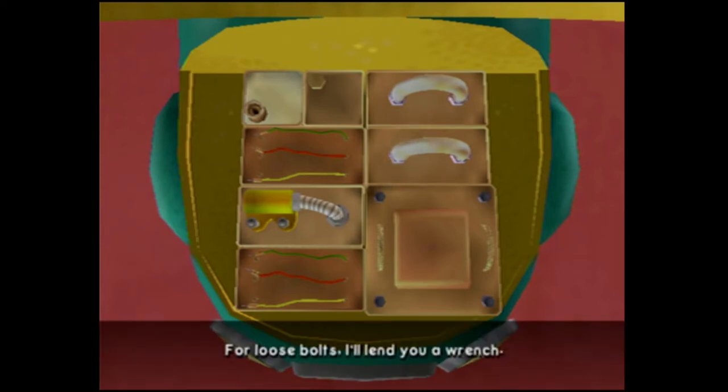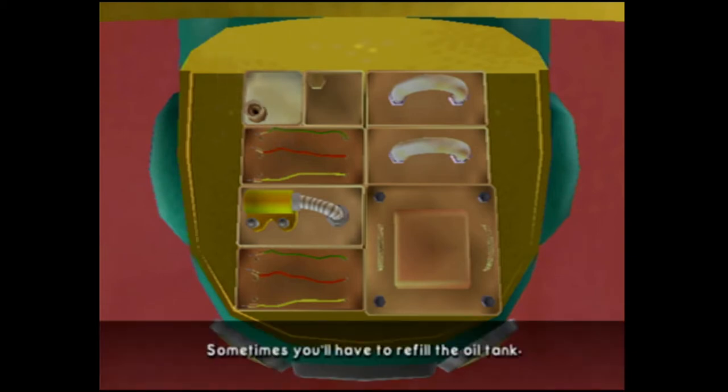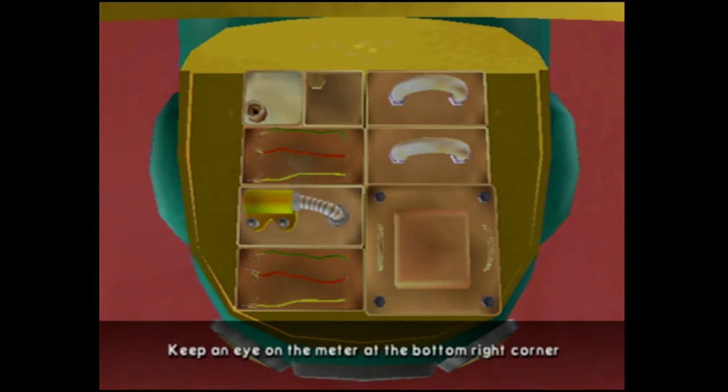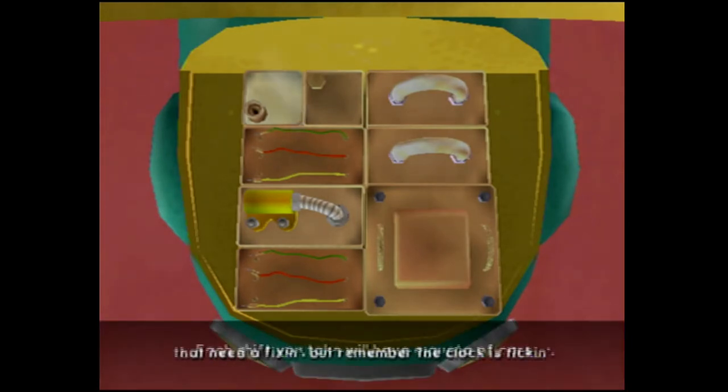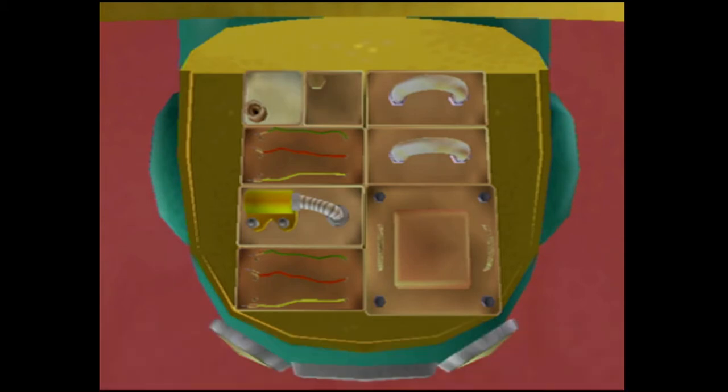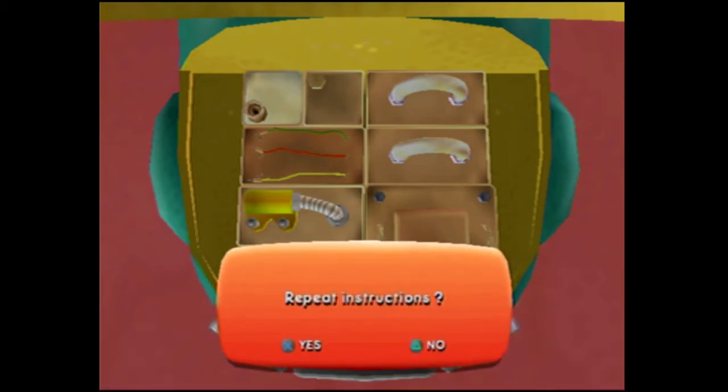For loose bolts, I'll lend you a wrench. Spin it with the left analog stick and then move it. Sometimes you'll have to refill the oil tank. Keep an eye on the meter at the bottom right corner of your screen or you'll have to clean up that mess! Each shift you take will have a quota of cars that need fixing. But remember, the clock is ticking! Do you want me to repeat my instructions?